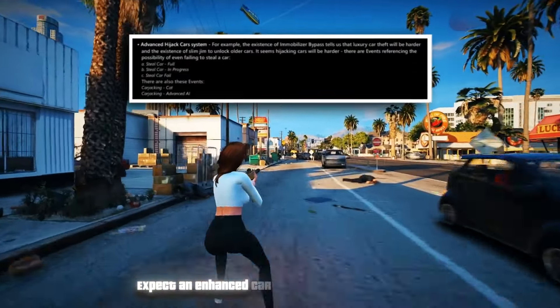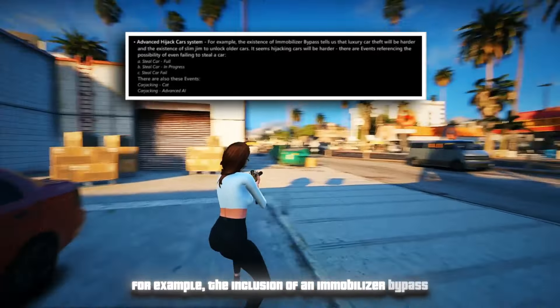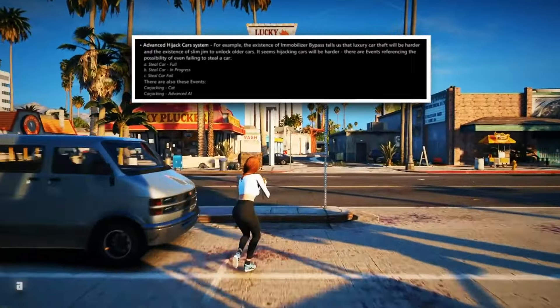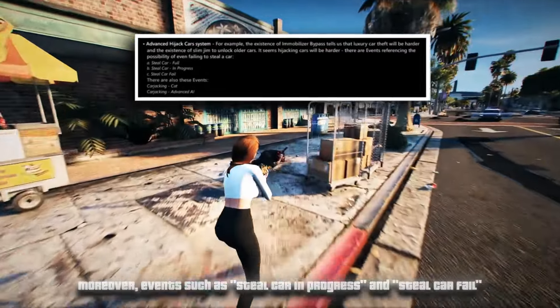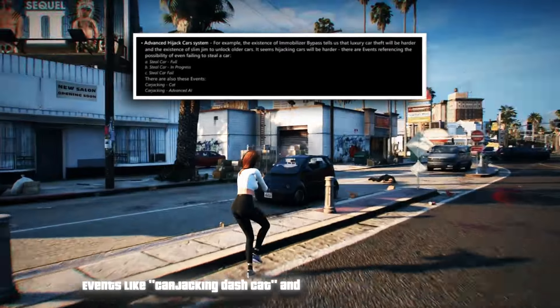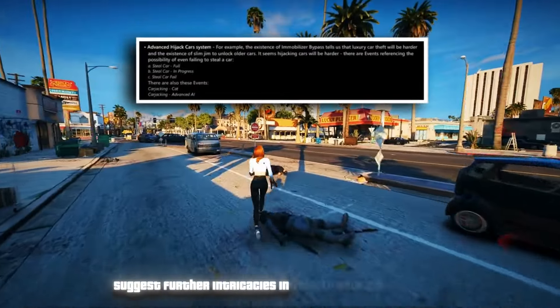Expect an enhanced car hijacking system in GTA 6. The inclusion of an immobilizer bypass suggests that stealing luxury cars will be more challenging, and a tool called a Slim Jim will be used to unlock older vehicles. Events such as 'steal car in progress' and 'steal car fail' indicate potential complications during vehicle theft, with carjacking events featuring advanced AI suggesting further intricacies in vehicle-related activities.